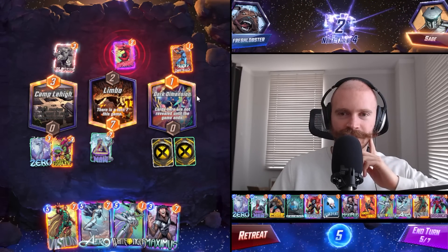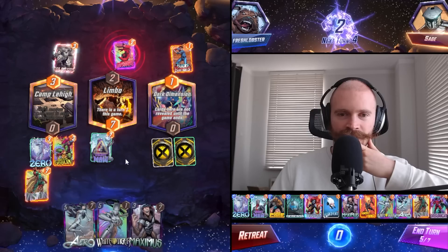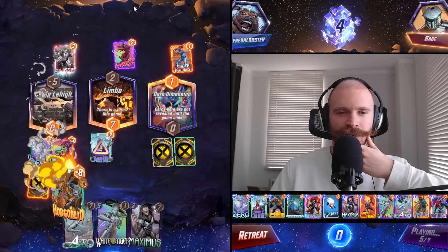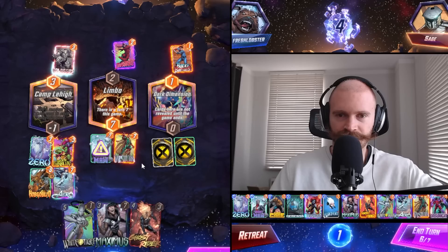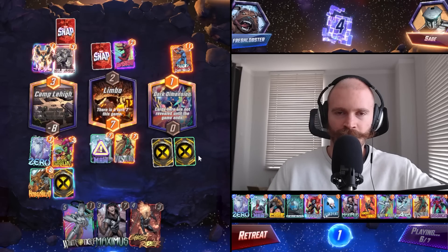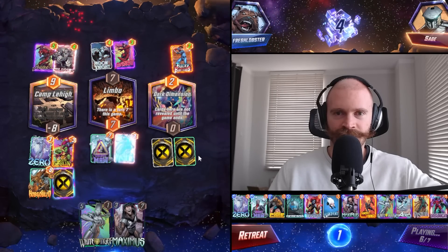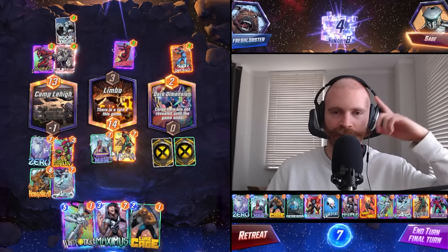How scared are we of Cosmo? I think we want to dodge Professor X. Go Vision here - I doubt they'll just randomly Professor X right side. Magic could be cool in this deck, but I don't think it's better than any of the tech choices we have. I think the most cuttable card at this point is probably Luke Cage. Do we want priority last turn? We did clog them - okay good.